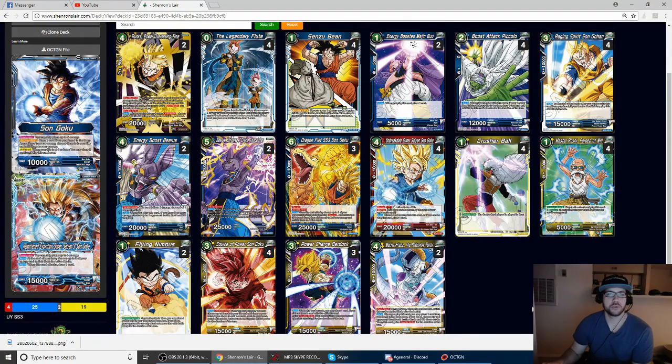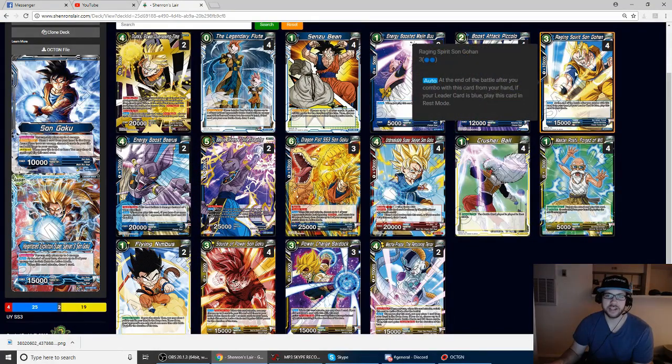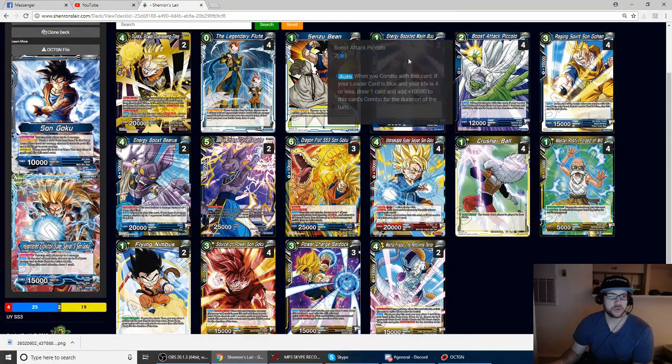First, the blue cards. We're playing four Legendary Flute, four Sensu Bean, and four Raging Spirit Sun Gohan — he carries the whole team on his back. Four Boost Attack Pickle, of course.